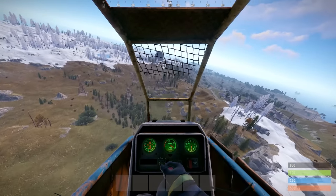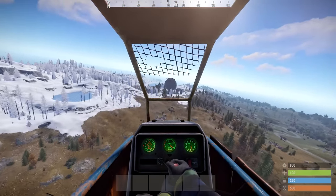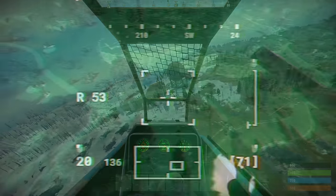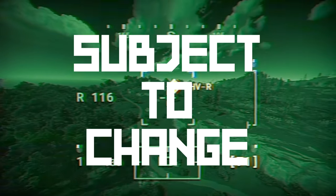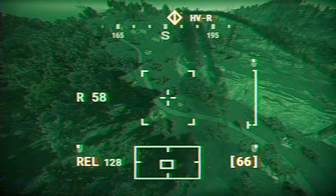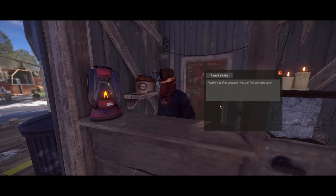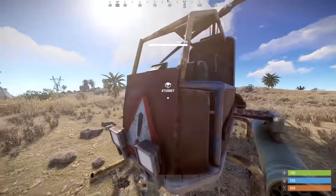The new player-piloted attack chopper has now arrived, faster and easier to fly than a mini, and crammed with features. It's only on staging right now so take everything with a massive pinch of salt, subject to change, but here are all the details as they stand. You can get one at the Airwolf vendor for a mere 2250 scrap — that's inflation for you — but just wait until you see what you can do with them.